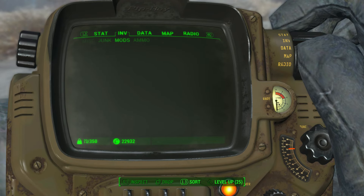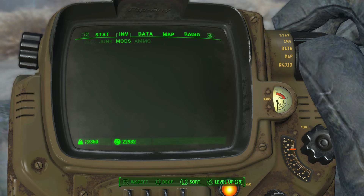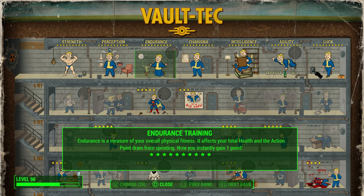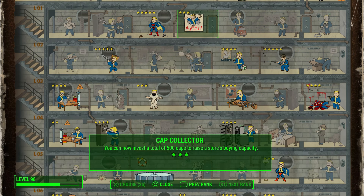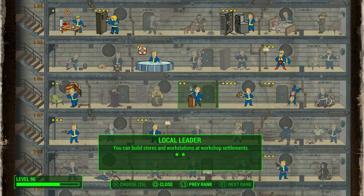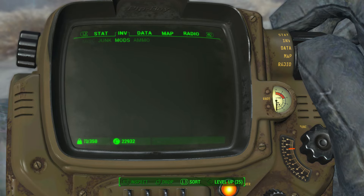You need a couple of requirements. First, you need at least 500 caps to start in any variation; however, for the best version, you need 3k caps. Even if you only have 500, you'll work your way up to 3k very quickly. More importantly, you need 4 levels worth of perk points — 2 going towards Rank 2 of Cap Collector, and 2 towards Rank 2 of Local Leader, which is the max. If you don't have these or spare perk points, I posted the best XP glitch in the game, so check that out — a link will be near the top of the description.